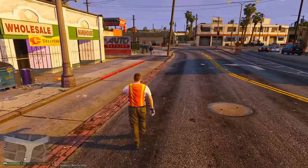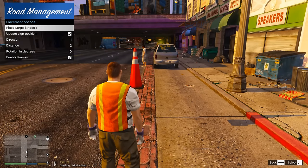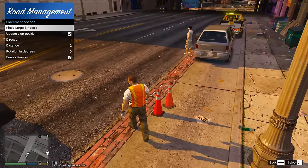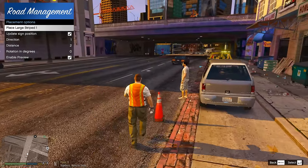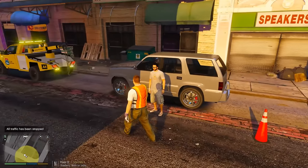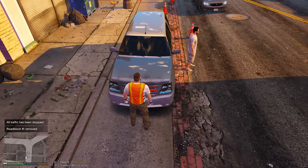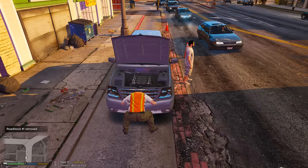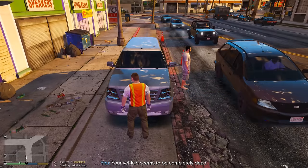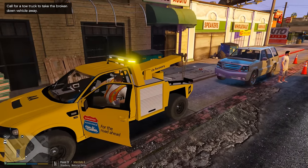Alright buddy, just one second. We're going to set up a traffic scene here and probably just use the cones. I'm trying to make sure these cars can go around us. Alright buddy, one second — I want to see if I can fix this vehicle. Alright man, your vehicle seems completely dead, so what we're going to have to do is actually tow this vehicle away. Sorry buddy — let's hope he doesn't get too mad.